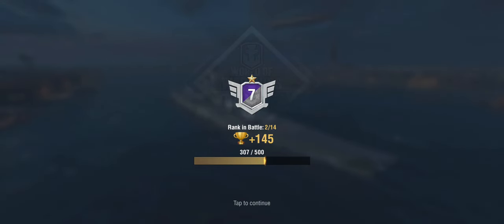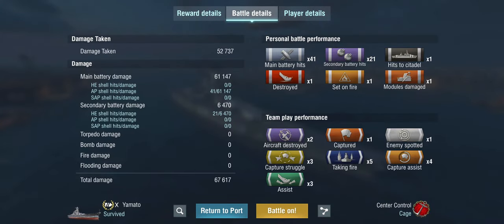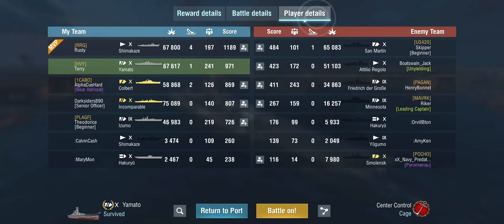If the Minnesota hadn't yoloed into the capture circle rather than playing at range; if the Freddy — instead of sitting broadside at range — had been the one soaking up damage and eventually leading a push; and if the San Martin had held a flanking position on the other side, focusing on finishing off targets of opportunity like the Colbert or the Shimakaze — instead, everybody went their own way and did their own thing.